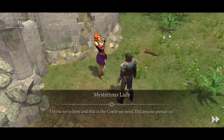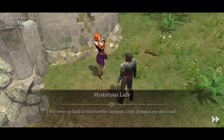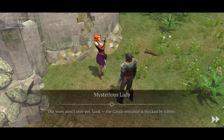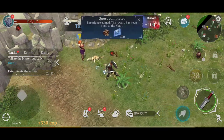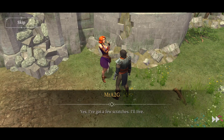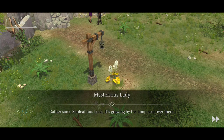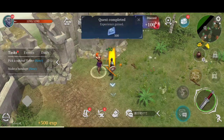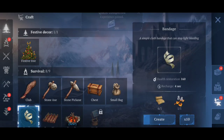We're here and this is the castle we need. The castle entrance is blocked by rubble. Look out — wolves! So we're going to have to take out these wolves. Okay, let's go back to the mysterious lady. She says the wolves were so huge, thanks for the help. She gives us cloth to make a healing bandage. We also need to gather some sunleaf growing by the lamp post. So we grab that, go into the crafting menu, and create ourselves a bandage.